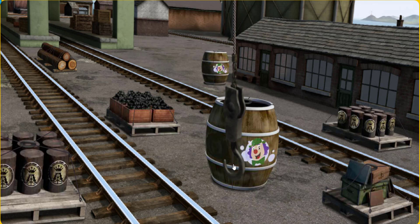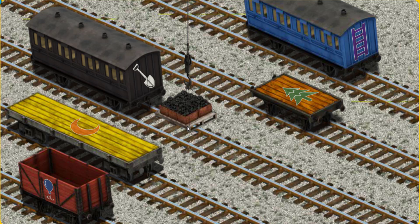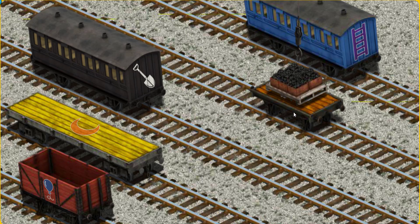Help Cranky find the coal. Oops! Show Cranky where — that's not the right one. Help Cranky — you found it! Let's lift and load. Now the cargo must be loaded. Help Cranky find the orange flatbed with the picture. There you go!